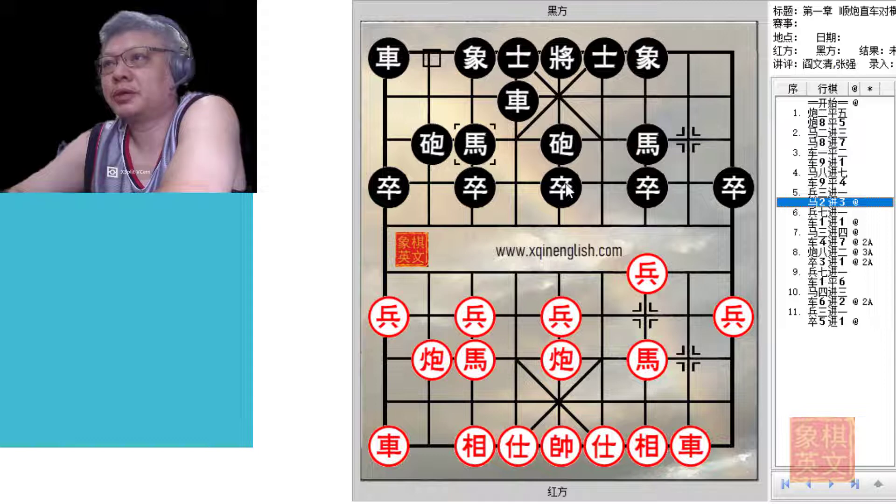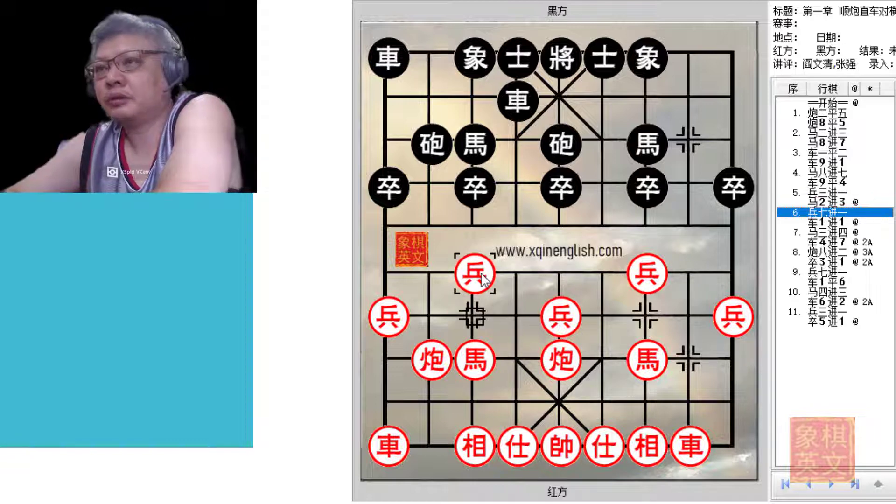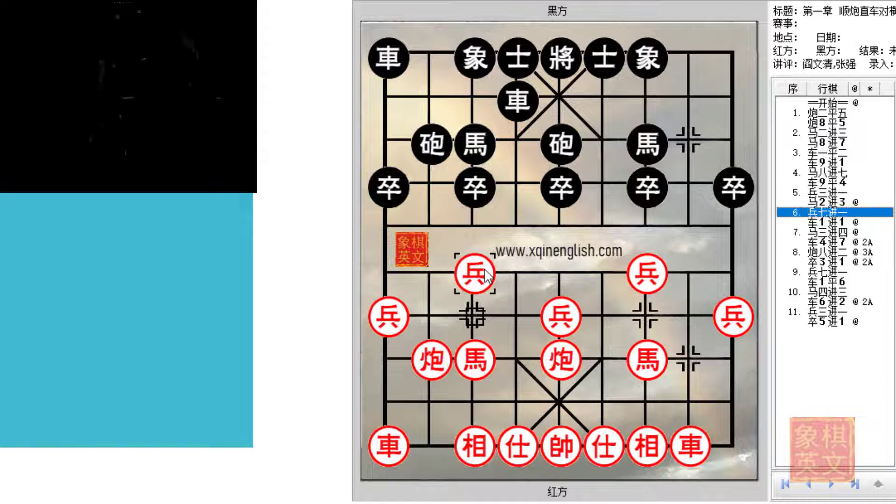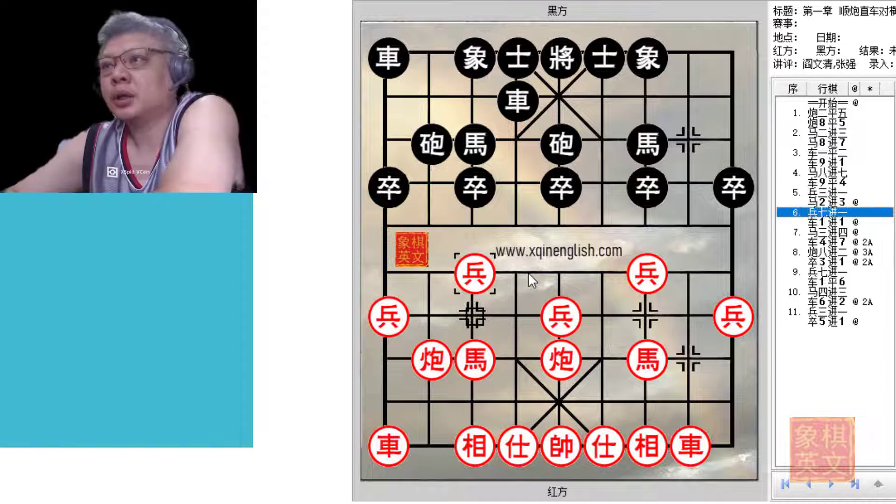It is also one of the best counters that Black has — it is the most antagonistic of all their counters. Red will often play P7 plus 1. When Red plays P7 plus 1, the 3rd and 7th pawns are pushed forward. This is called the double headed snake pawns, which would allow for the development of both horses later on. The downside is that Red would have used up 2 moves to push the pawns very early in the game — by the 6th move, one third of the moves will have been used for pushing pawns.